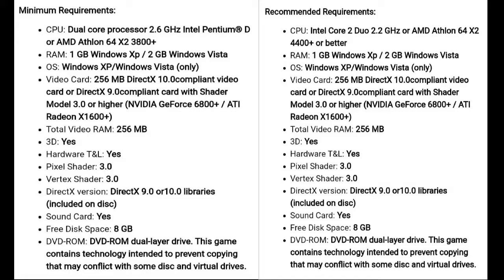Now, the recommended processor is Intel Core 2 Duo 2.2GHz. The minimum is 2.6GHz, so the processor here is 2.2GHz. Let's check it — this is AMD Athlon 64X2 4400. It's AMD, let's check it out.